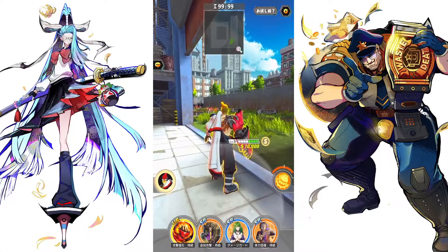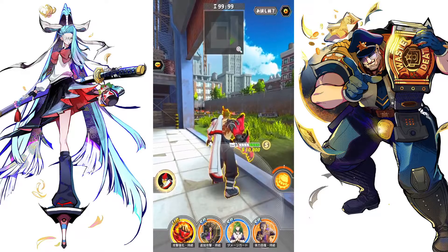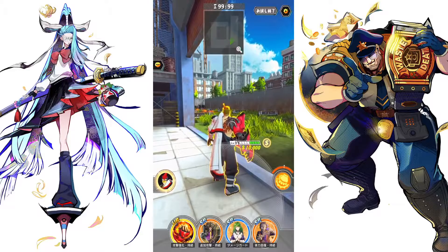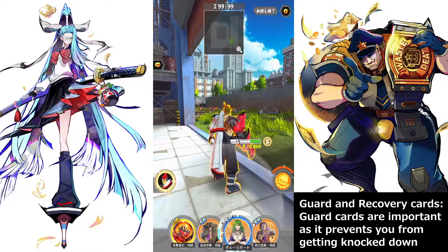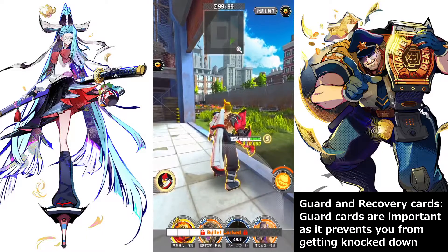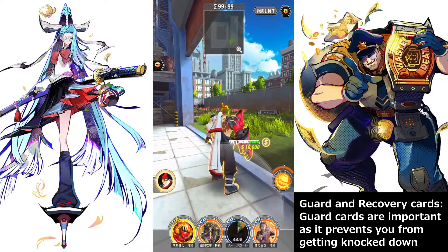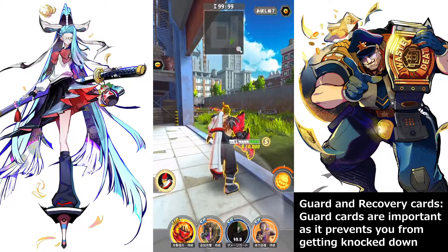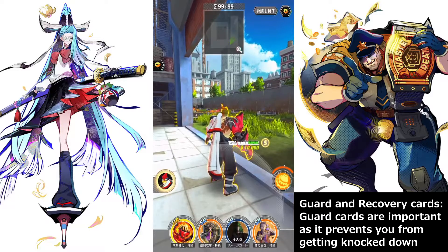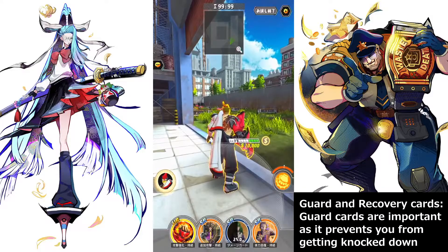Now let's talk about two very important things: bullet skills. Attack bullet skills everyone can figure out on their own, so let's focus on guard skills. Guard bullets put a shield around you that prevents you from being knocked down, prevents stunning effects, and prevents skills like judgment that can pull you — like Roothawk. You can put a guard counter on, or activate a guard bullet immediately after taking a lot of money and start running away.